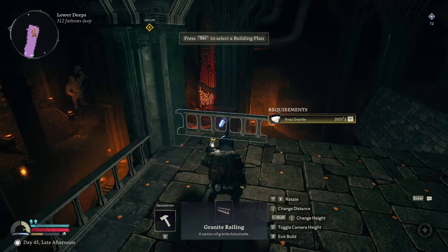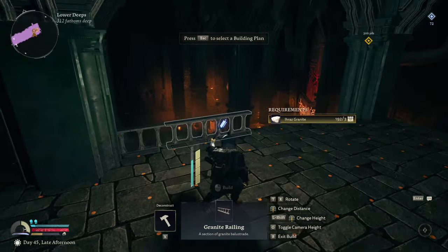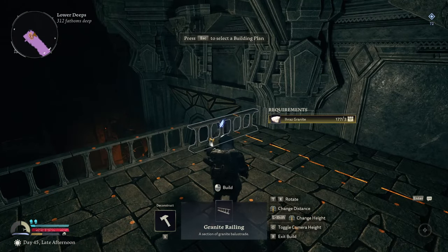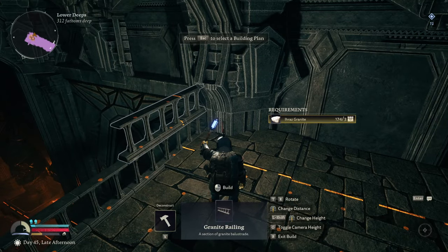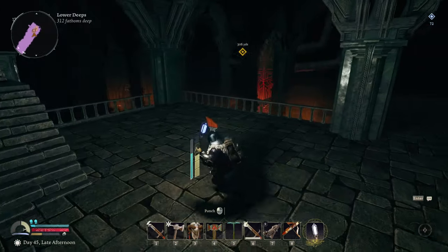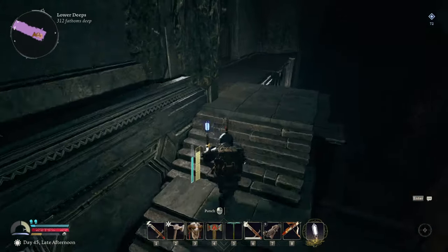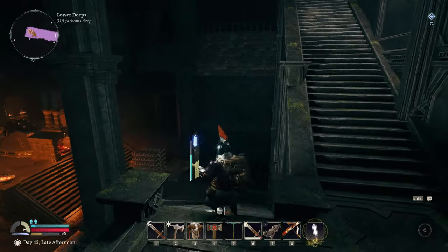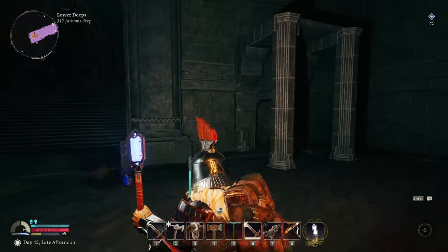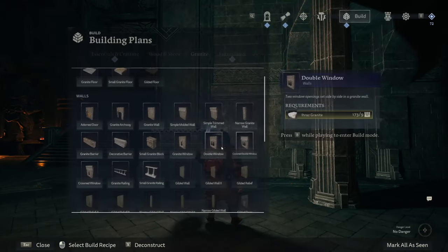We've got some granite railings - we can stick these along the entirety of the roof so this can just be like an area to look down on something scenic. I'm not sure if it's sticking out on that side - we'll see when we get to the outside. We can use this area for something - we're going to get a small granite railing to stick in there so at least it's covering it. We're going to have to go down the stairs to see the rest of the build. I'll stick some windows in there in a minute.